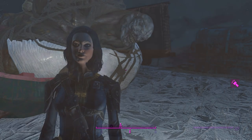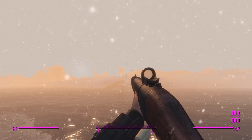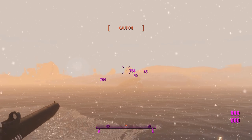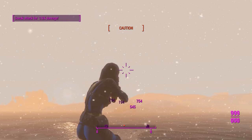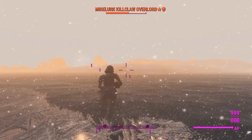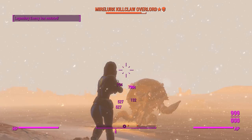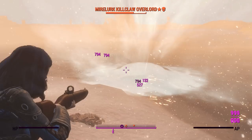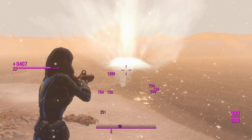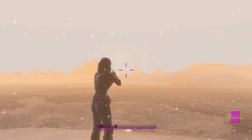We can improve this thing with one specific legendary effect, which you've probably thought of from the moment I started this video — none other than the Never-Ending effect. We'll test it on this Mirelurk Kill Claw Overlord. If it's like the regular double barrel shotgun with Never-Ending, I should be able to fire it really fast — and indeed I can. We'll wait for it to charge up to us and light it up with as many explosive slugs as possible. Without having to sit through that reload, this thing can actually do really good damage.